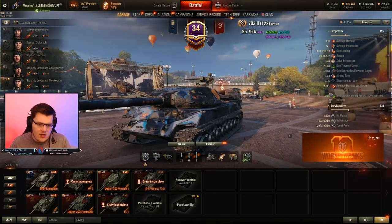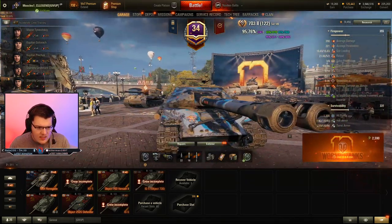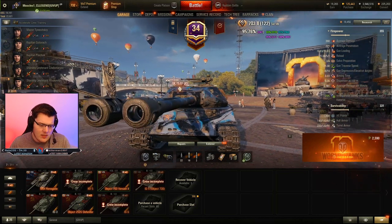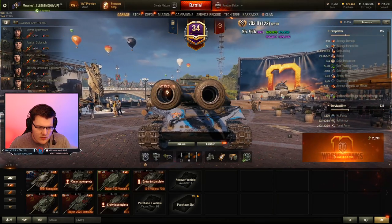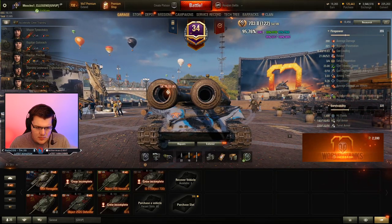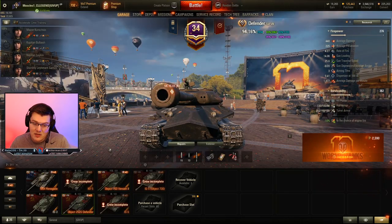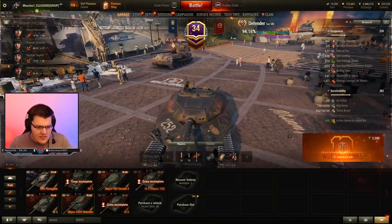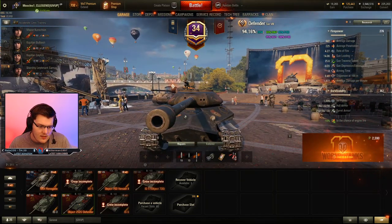The next thing I want to talk about is the armor. Let's compare this tank to the Defender. This tank is angled, but it's a flatter armor. So even though it's very nicely armored, you could shoot here or here — it's all pretty much about the same; obviously the lower plate is the weak point. But if you look at a tank like the Defender, which probably has better armor, it's very well angled at different points. With a pike nose you want to drive straight at someone to angle.